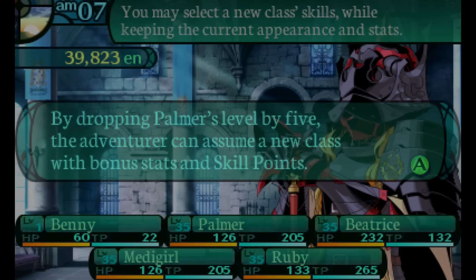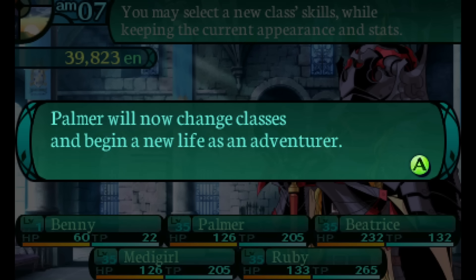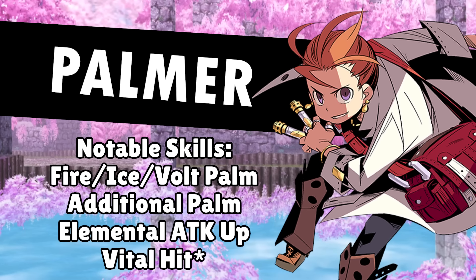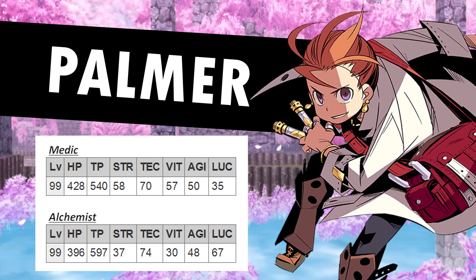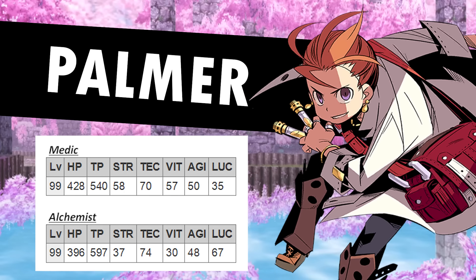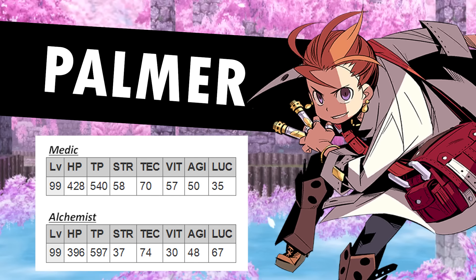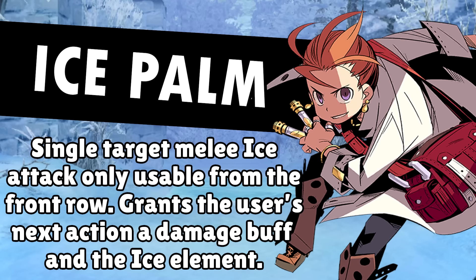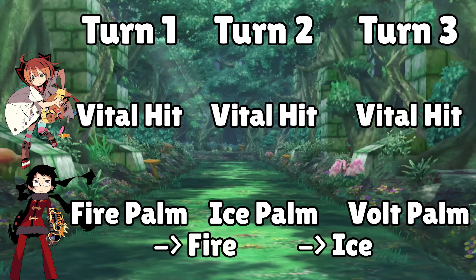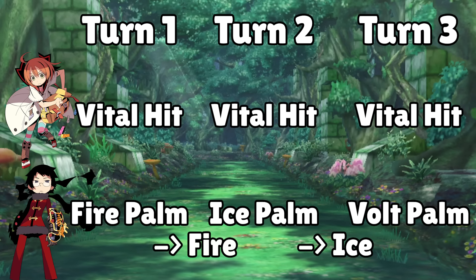But there are a few issues. The elemental palms are only usable by the front row, where you take more damage from enemy attacks, and alchemists are by far the squishiest class in the game. Fortunately, this game has a class change system — we can take any party member and their stat distribution and put them into another class. So to fill the role of our alchemist, we will be creating our third medic, Palmer, and immediately changing his class to alchemist. The medic stat distribution is just way better at existing in the front lines, having higher HP, strength, physical defense, and action speed, while still having the second highest magic stat in the game.